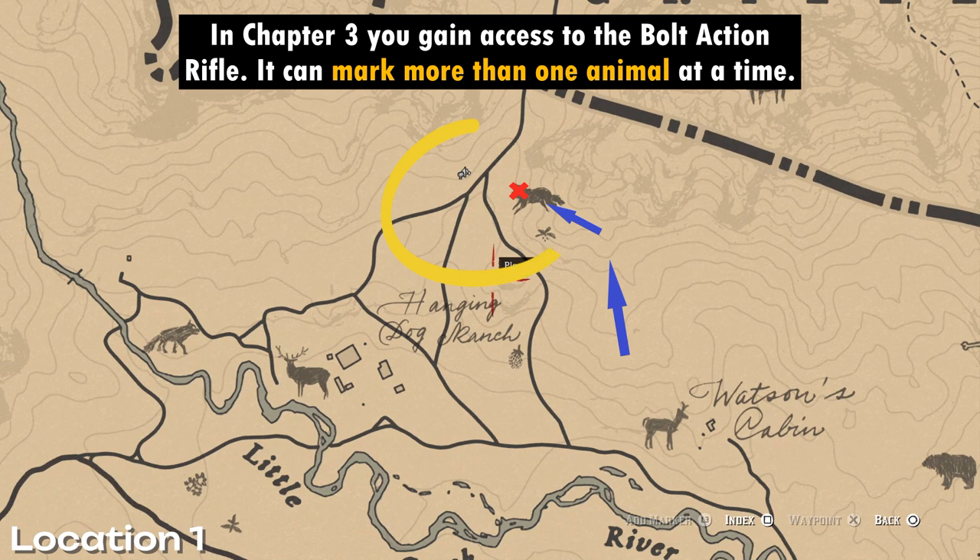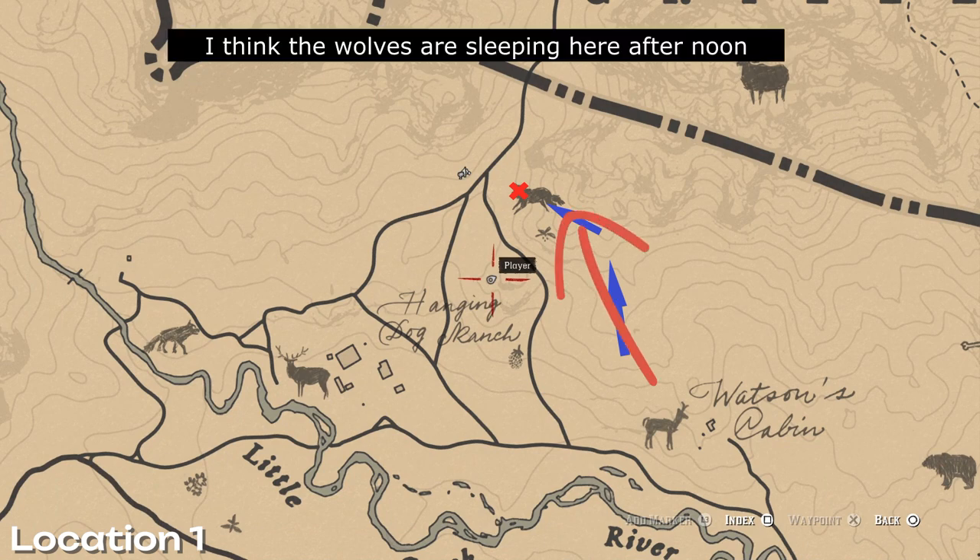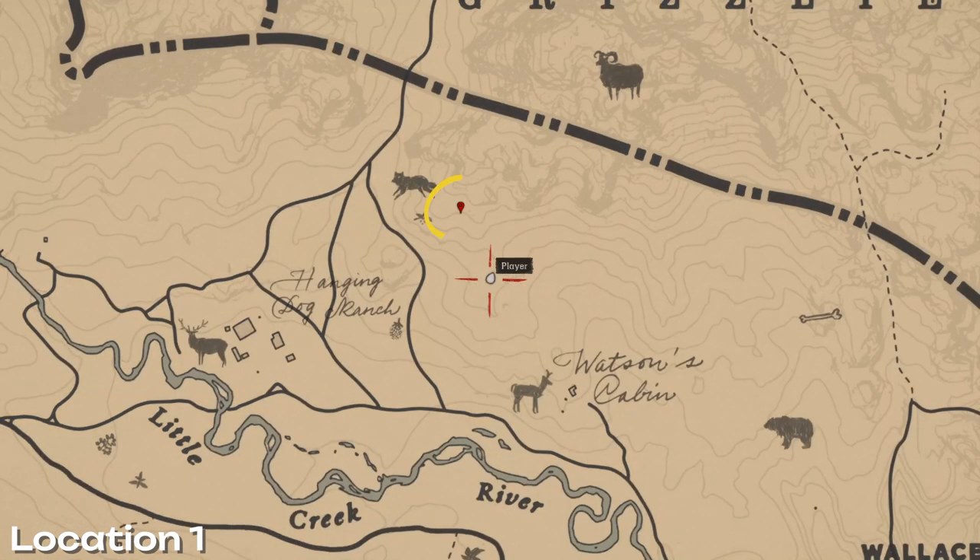I have four examples to show you of where to get a perfect wolf pelt. This is the first one. On the map here I've plotted the route to get to a vantage point where you will be able to lure some unsuspecting wolves. They seem to appear here after noon. The marker here is the location of the vantage point. Stay well clear of the path and follow the route I showed just now.